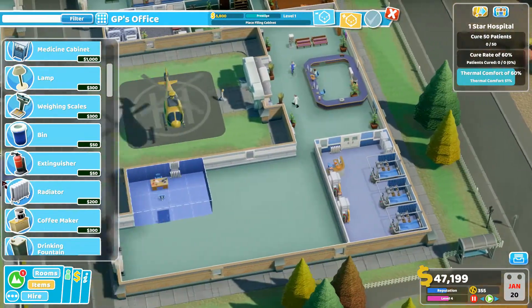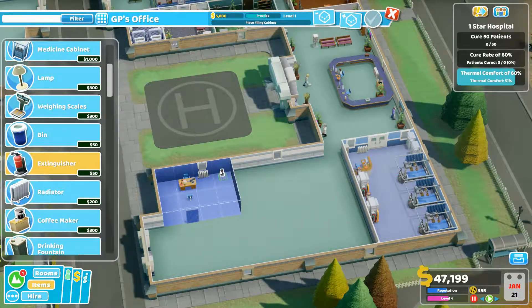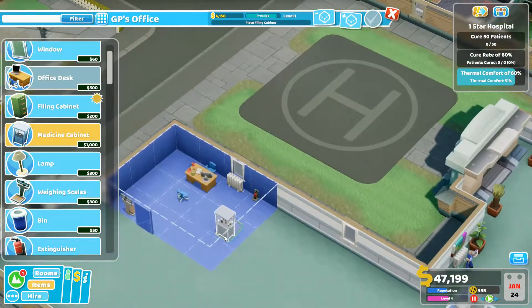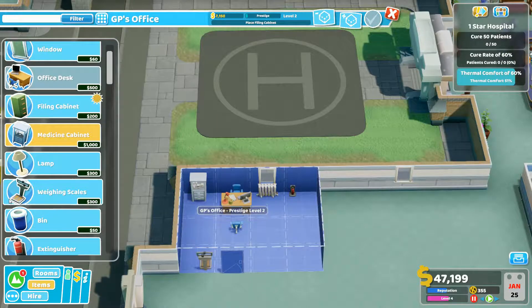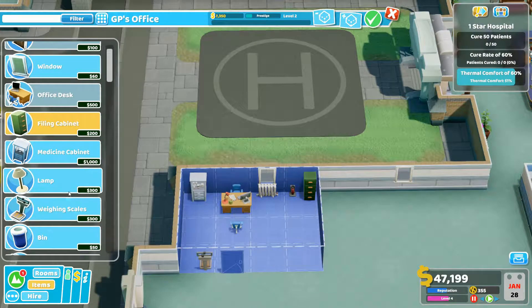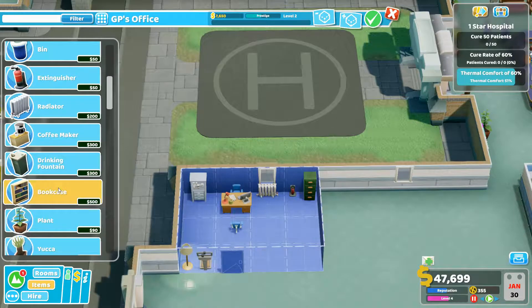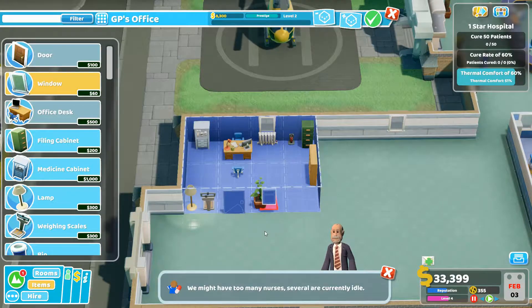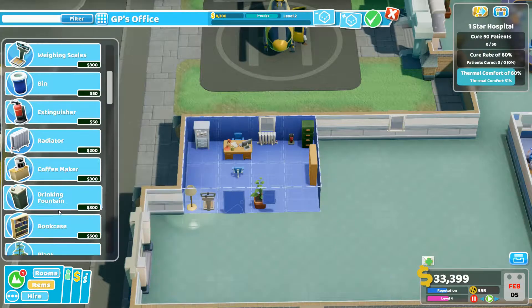Let's upgrade and get the prestige up to level three. I like these weight scales - it's kind of funny. Let's put those there. These medicine cabinets are expensive but really nice to put in an office. A filing cabinet can go here too. Let's put a bookcase in - I like bookcases in offices. And a plant. Oh yeah, we've got to put in a window. I know I'm losing money, and we probably have too many nurses.